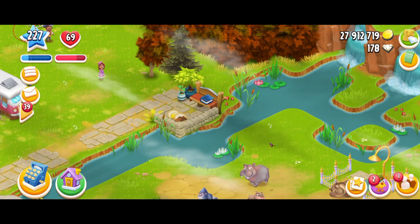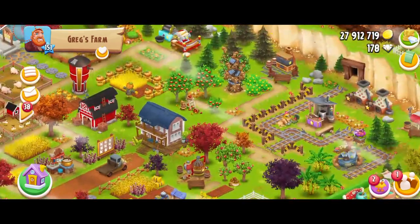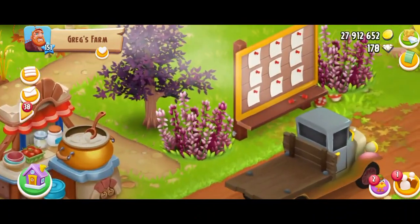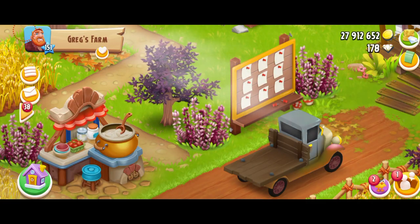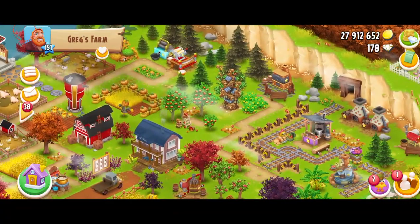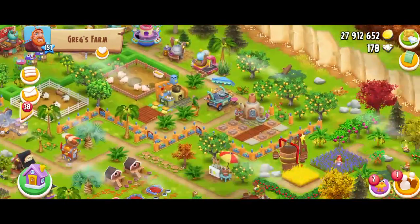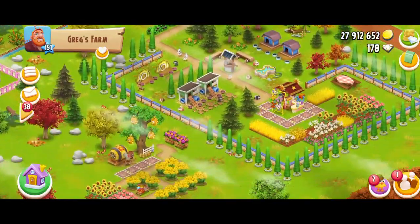Let me jump to Greg's farm and see what we're having over there. I'm sure it's going to be decorated. Oh my gosh, look at that! This is the new machine of course. And are these the new decorations? Like these very exotic bloody flowers — I'm in love with them. I'm so excited for Halloween, you guys. There's also a very cute bench. Let's see what else we have — it's pretty much just decorated like that.